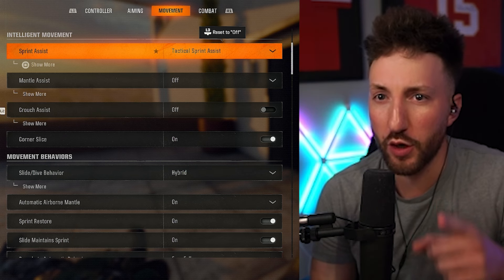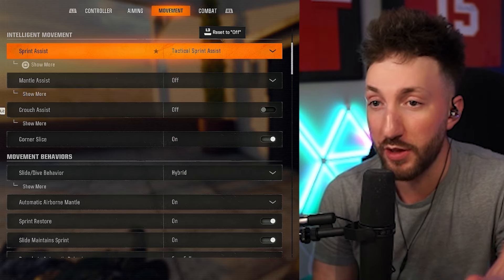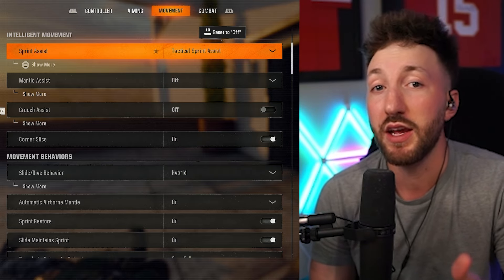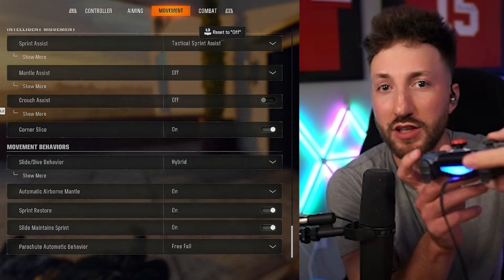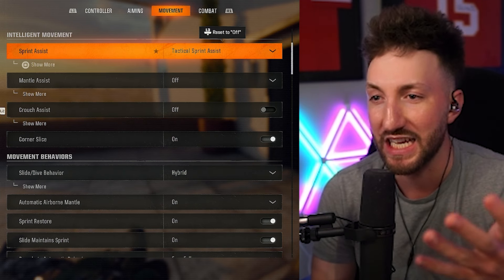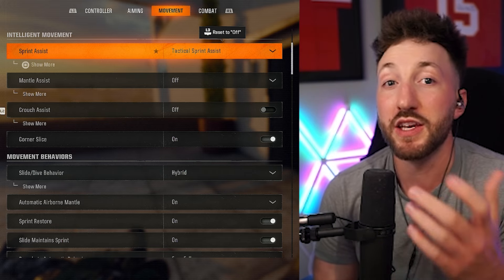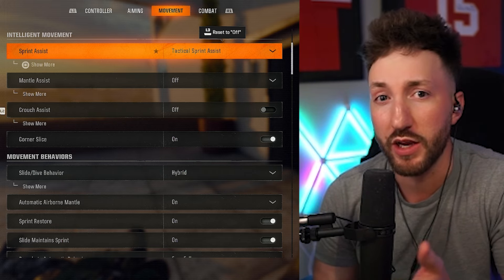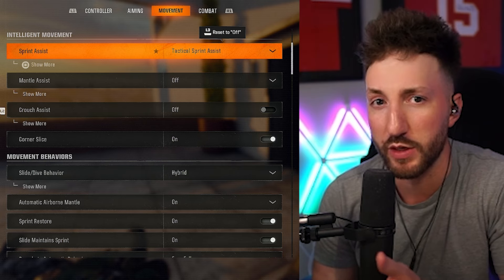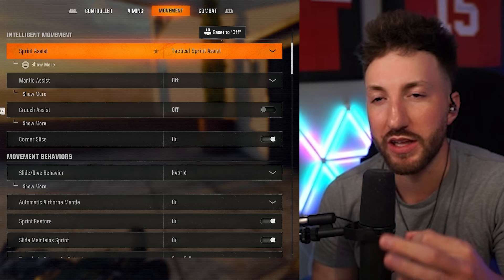The first thing you're going to do is go into sprint assist and turn on tactical sprint assist. If you aren't familiar with Call of Duty, this will basically allow you to just push your left stick forward and go into a double sprint, reaching maximum sprint speed instead of having to click in that left stick twice on controller. This will allow you to move around the map a lot quicker and be a lot more responsive when you're trying to slide cancel or dive — you won't have that clunky feature when trying to double click your stick.